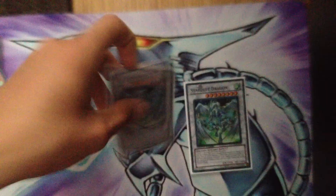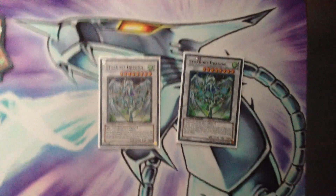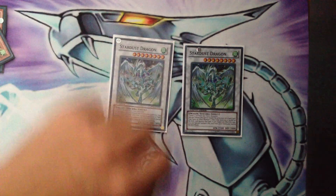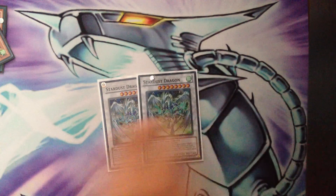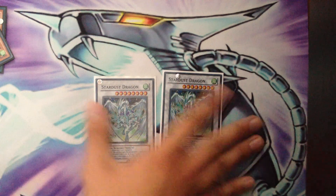For level eight Synchros, I have two Stardust. Two Stardust is great because it's a win condition — a Tempest target. Since people are running Compulsory Evacuation Device a lot this format, they're going to want this thing gone with Deep Prison, so that's when you go into your second one. Two Stardust gives you that safety net. Sometimes I'm even forced to banish it for a Red-Eyes when I draw it, and then I just bring out another one. Two Stardust is really good.